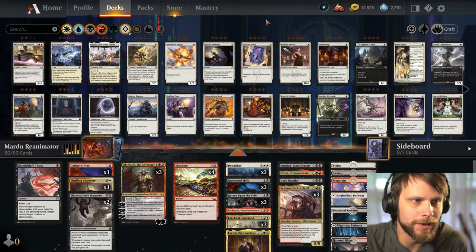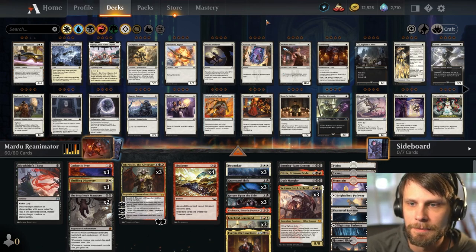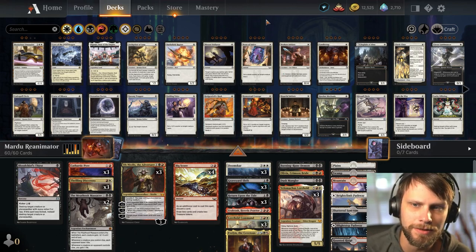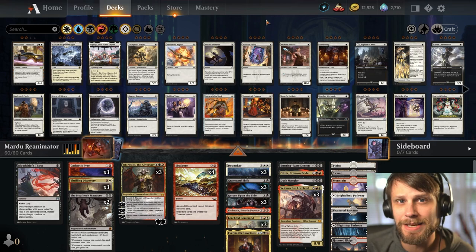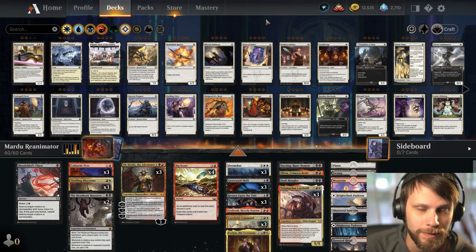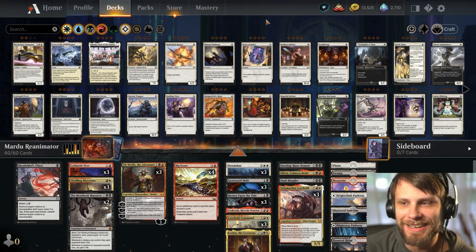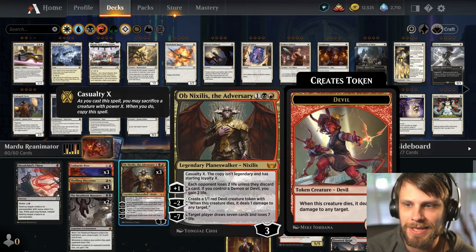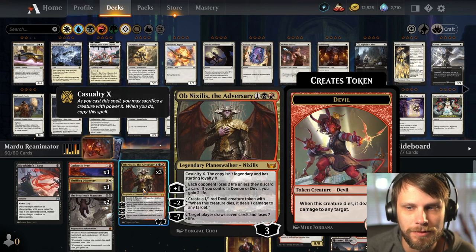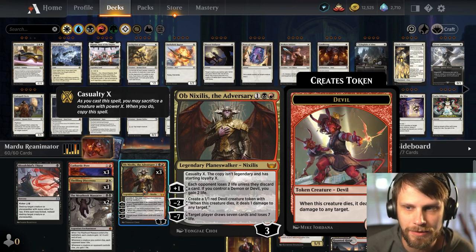We're going to be playing some Mardu Reanimator today. This is my own version of the list based on MTG Malone's list — I made a number of changes we'll talk about. Some oddities are just things I'm trying out. The glaring obvious one is Ob Nixilis — it's just a really good card right now and very hard to pass up. The goal with Ob Nixilis is first and foremost attacking the hand, giving us a great opportunity to continuously get stuff out of the opponent's hand.